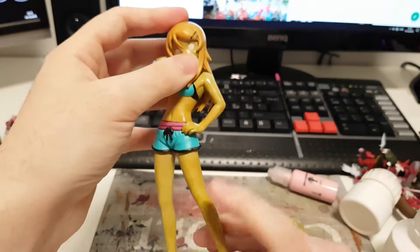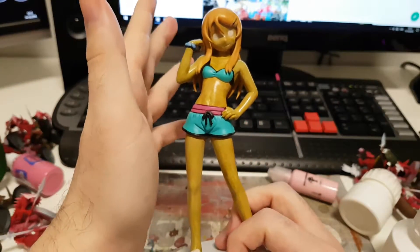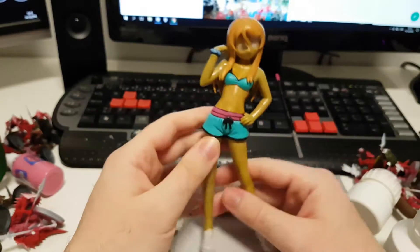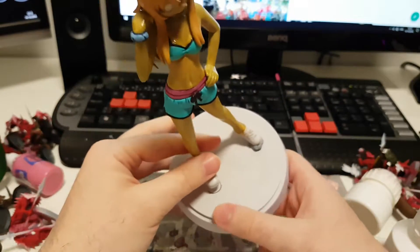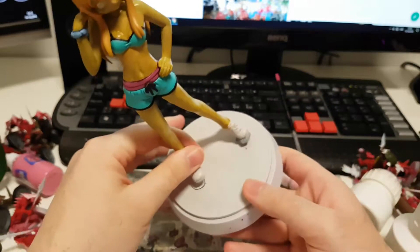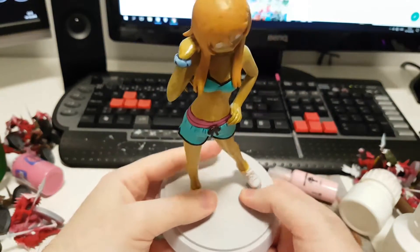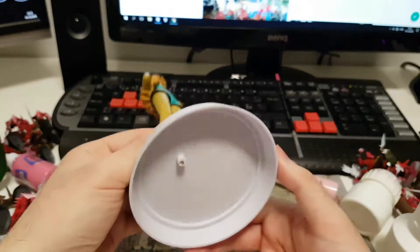I don't know what I'll do. I might just do her eyes completely white so she doesn't have a pupil — only white eyes. It might look a bit creepy, but hey, I'm trying to make her a zombie in a bikini. And the base I'm going to do like a beach. We'll see how that goes.